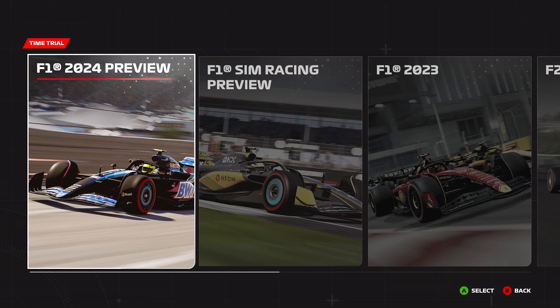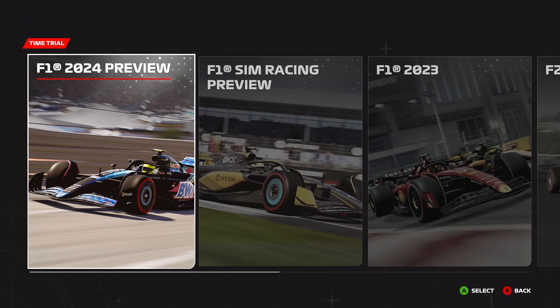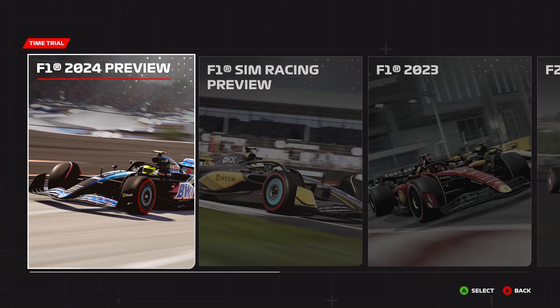If we head over to time trial, we now have two new menus titled 'F1 2024 Preview' and 'F1 Sim Racing Preview'. This pre-order bonus includes four liveries for F1 2024 and two liveries for F1 Sim Racing, featuring the McLaren and Alpine esports teams. The 2024 preview liveries are Alpine, McLaren, Haas, and Williams. We're just going to dive in, take a quick look at them, and then I'll show you some shots of them on track in Bahrain.